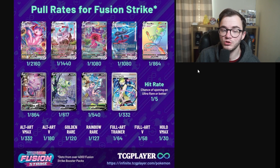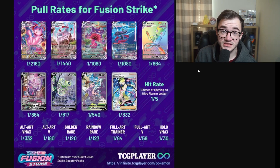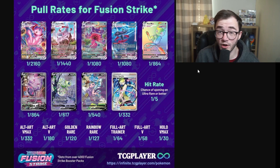Fusion Strike is a massive set with no Trainer Gallery — keep that in mind. Hit rate is one in five, so about seven hits per box, which is not strong at all. A full art V is one in 58, a full art trainer is one in 64 — two boxes. Rainbow rare is one in 127, gold card is one in 180, and an alt art V max is one in 332. Mew is over 2,000, Espeon is 1,400, and Gengar is 1,000 with Inteleon at 1,000.